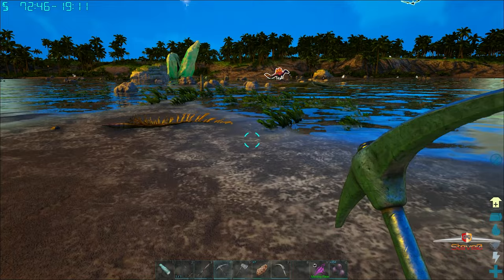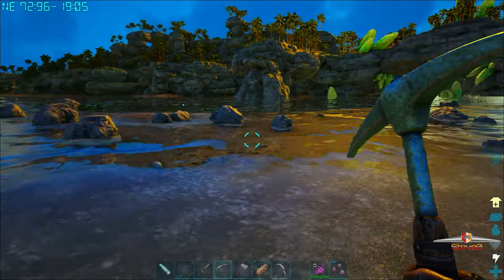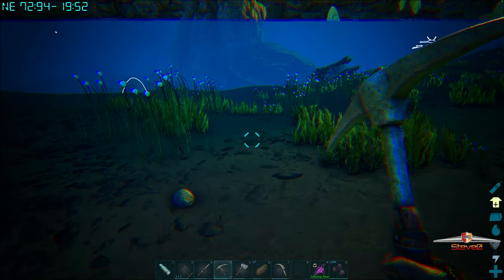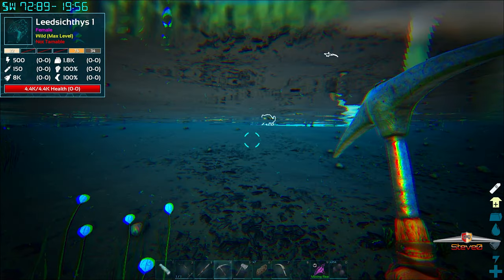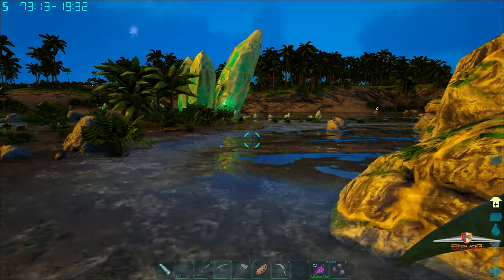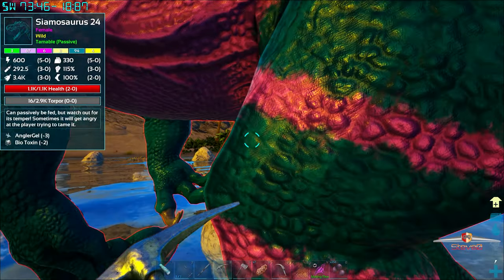We can't fly so we're gonna run. Come on, I need to get home and make a saddle. I don't know, maybe we'll try again with behemoth gates. I keep hearing that noise every now and then but I never find out what it is. That derpy looking spinosaur who's friendly - we're gonna kill you.